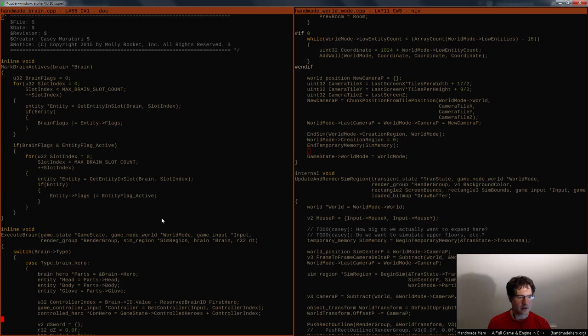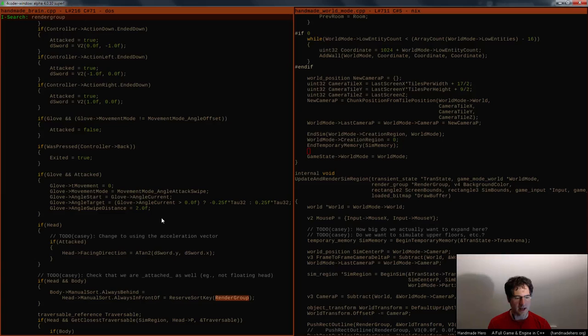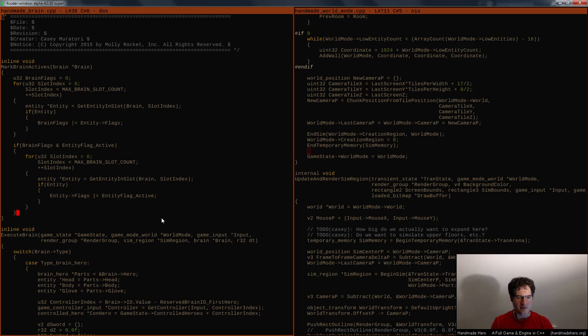I've got some situations I don't fully understand — like why the render group needs to be passed down to something like the brain. Oh, it's because it needs to reserve sort keys. So in this case with the render group reserve_sort_key bit, the render group is only being passed into this thing for that one purpose. I do wonder, when we move to a Z-buffer, if maybe we can get rid of that. It'll depend on how we choose to make things work, but it's entirely plausible we could structure things so that it works.